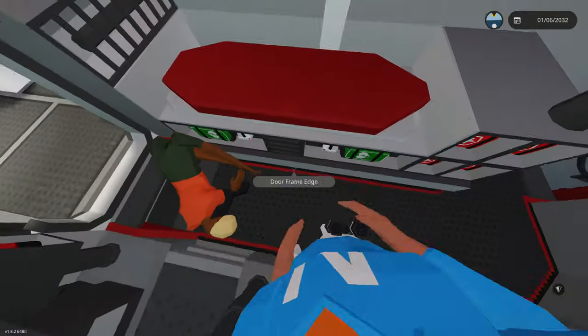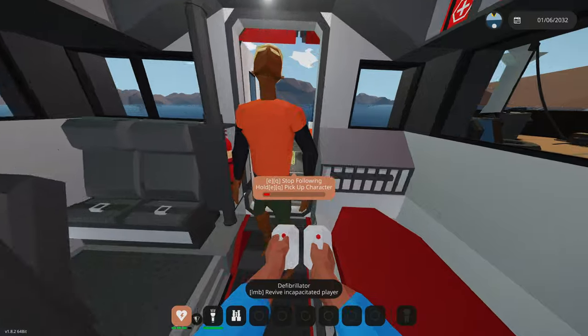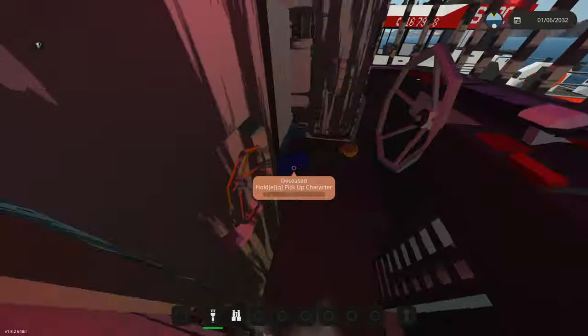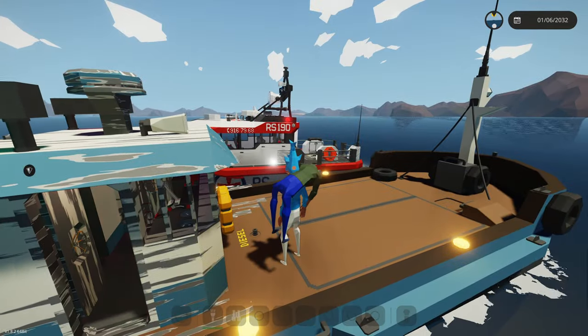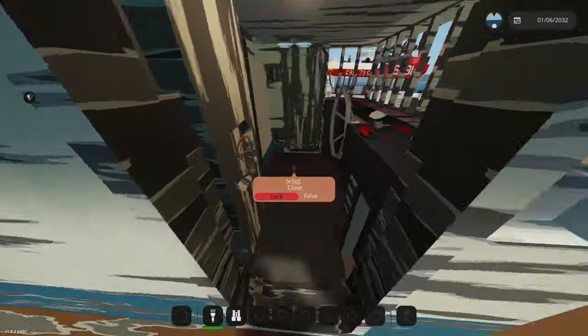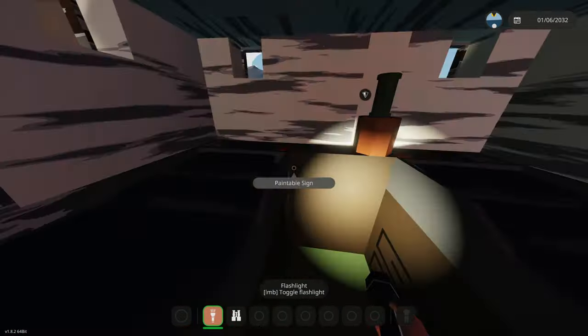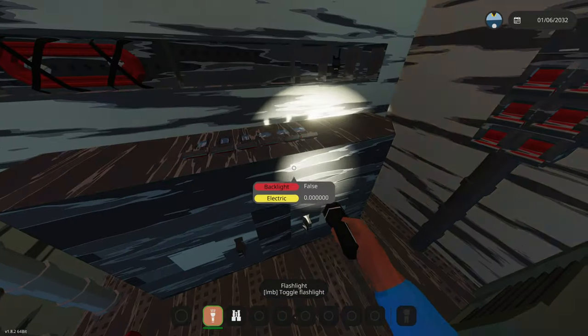We need to defibrillate him — here's our defibrillator. Three, two, one — clear! Alright, you're back alive. Get on this medical bed right now sir. Is there anyone still in here? Should I even take the dead body? I don't know — he's just taking up room. Anyone else down here? Let's go back into the engine room again.